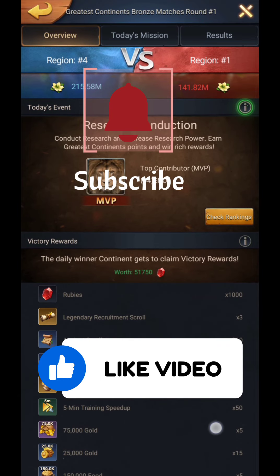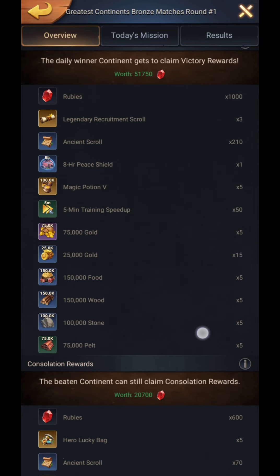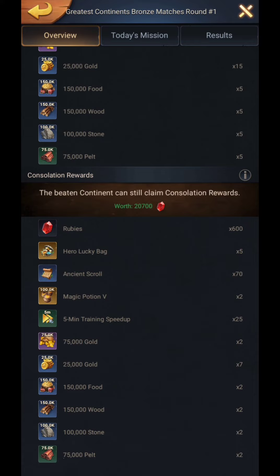If your region wins the Greatest Continent event and you are CH25, you will receive 1000 rubies, 50 pcs 5-minute speed ups, 210 ancient scrolls, 750k gold, 750k foods and woods, 500k stones, 325k pelt, and most importantly, 3 legendary scrolls.